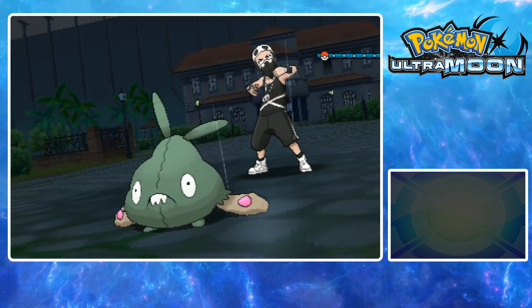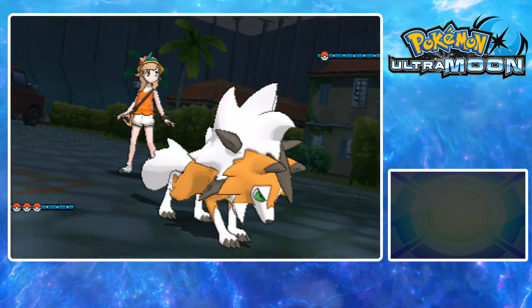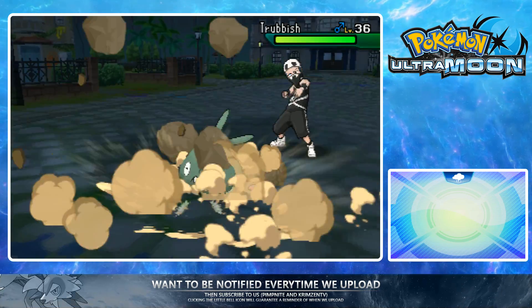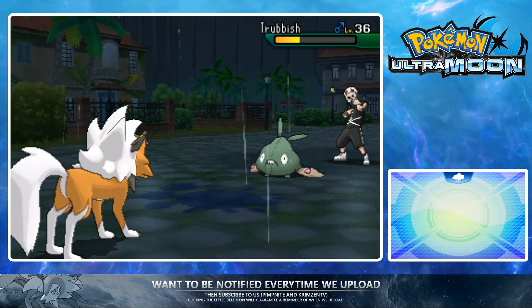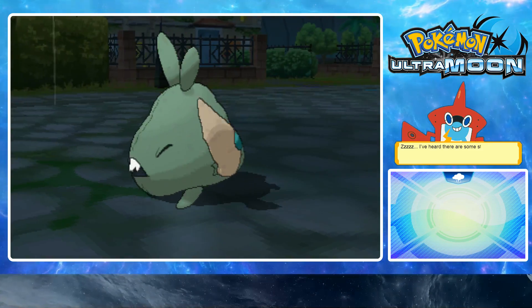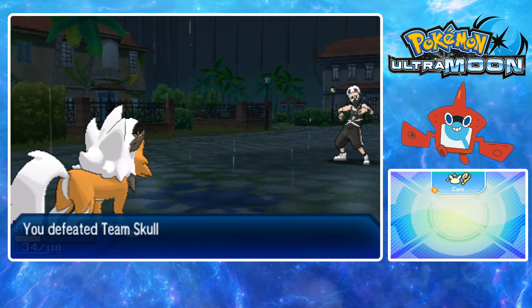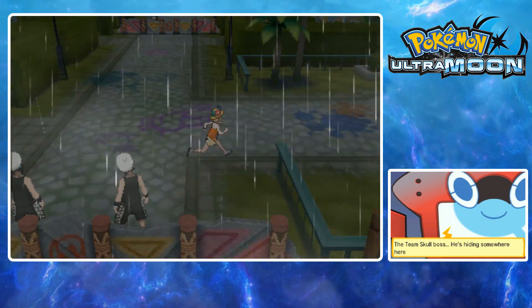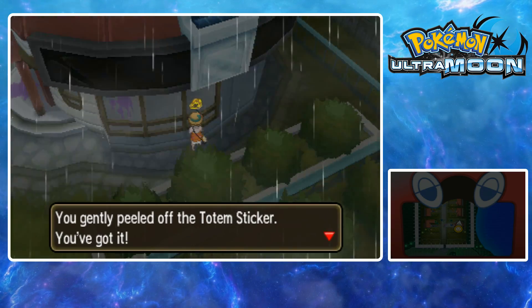I would have preferred a double battle - I've got three Pokemon, I could have done it. We beat these two then I think we just make our way through the hedges. Then we go inside and do the whole password thingy, and I think Guzma's inside. Lycanroc didn't actually go down. There was a sticker there - I remember that. And there's our 20th sticker!